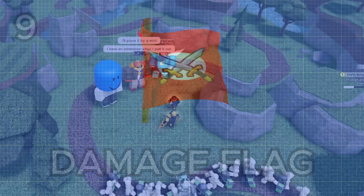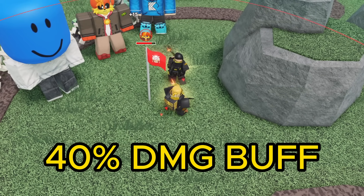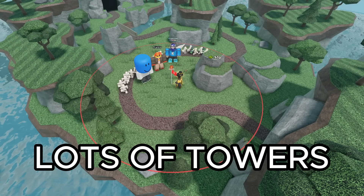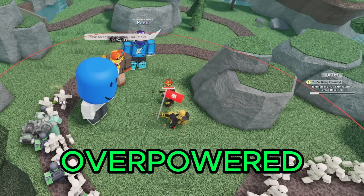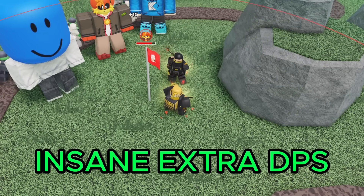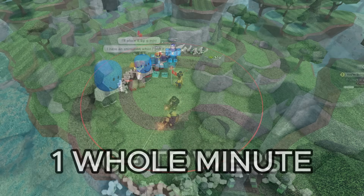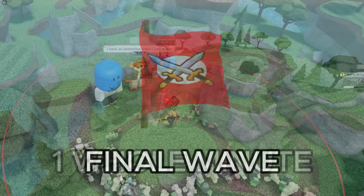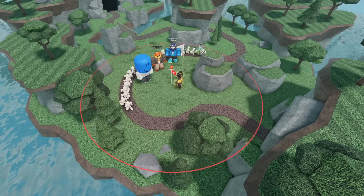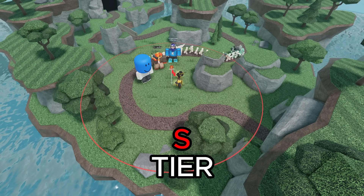Next up we have the damage flag. This can be placed anywhere on the map and gives all towers within its radius a 40% damage buff lasting for 1 minute. It also has a massive radius so you can fit a lot of towers within it. A 40% damage boost is going to give you an insane amount of extra DPS — you can probably fit almost 40 towers within it. Because of its really long duration you can place a single flag on the final wave and make it magnitudes easier. So I have to rank this as an obvious S tier; 40% damage is a huge buff and this should probably be nerfed.